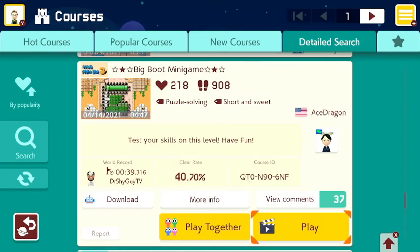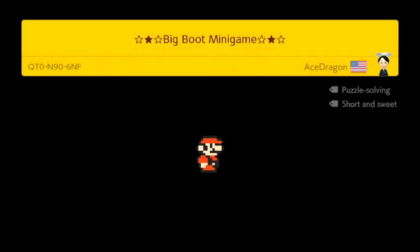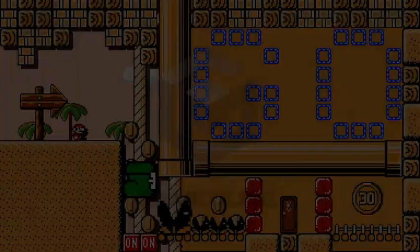Let's try this one by Ace Dragon from the US, and this is Big Boot Minigame. It's a puzzle solving short and sweet stage and it says tested skills on this level, have fun. There's the course ID in case you guys want to play this. I'm not really into puzzle solving stages, but let's see how this one is.